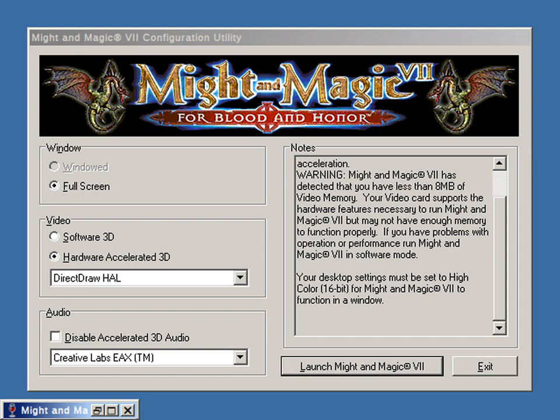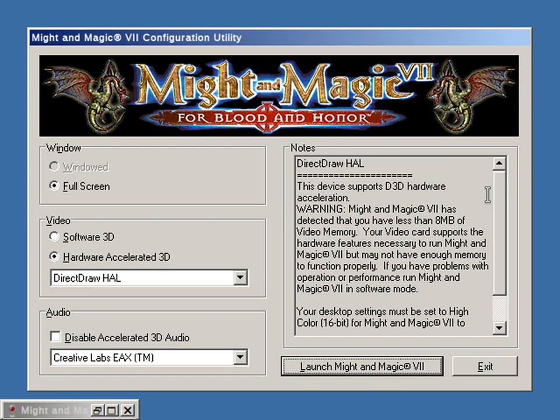Hello and welcome to episode minus one of Might and Magic 7: For Blood and Honor. I was planning to make an episode zero to explain the system setup that I have for the game. The problem is I did not find a good setup, so I'm going to document effectively what I have so far, pending a better solution. Maybe someone can also come up with some ideas and suggestions as to how to solve a particular problem.